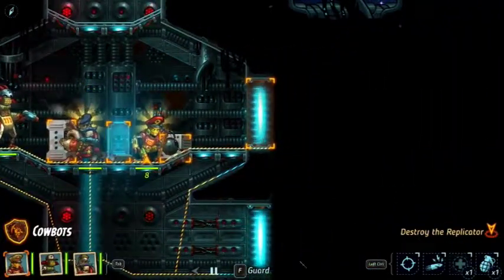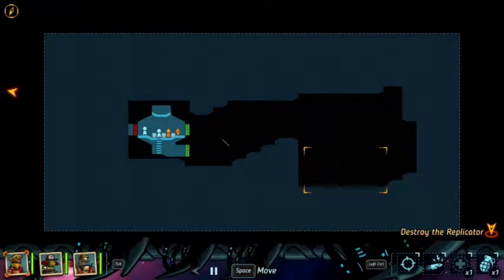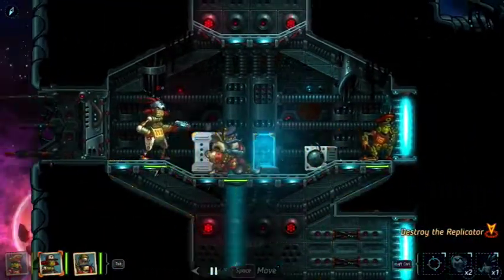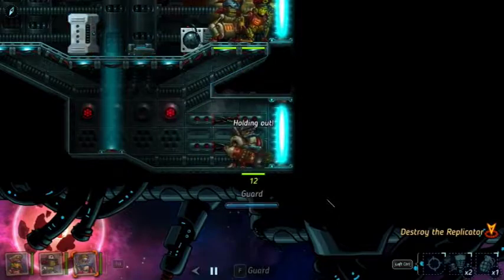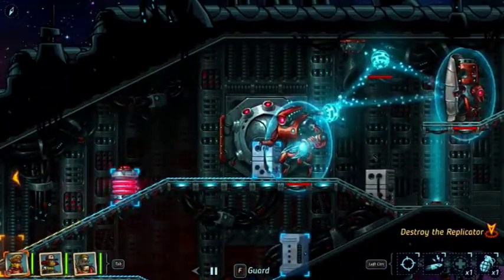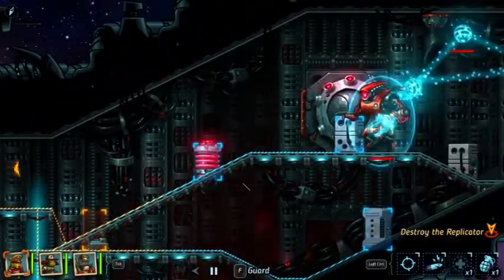No alarm. Alright, so we're going to go through this, and then this. But what is the replicator? How does it replicate? Sal, hold right there. Ivan, take the lower path. A shielder and a bomber. Can I shoot from here? No, I can't.